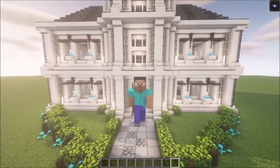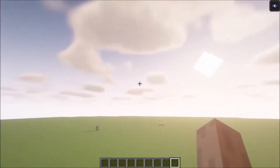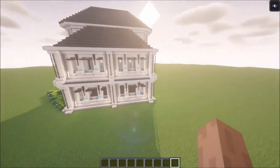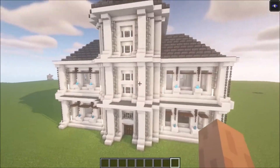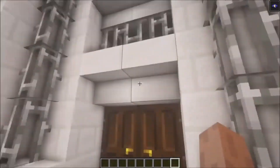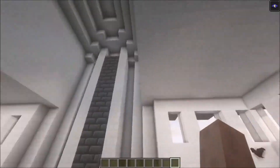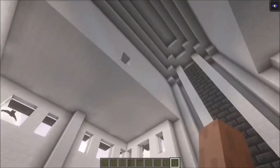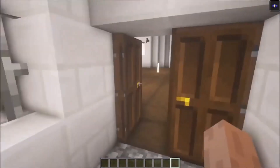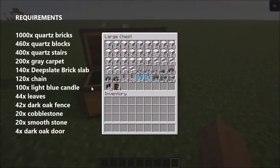Hello and welcome back to a brand new episode of the Let's Build series in Minecraft. Today I want to show you how to build this modern house. It is a very modern design and believe me it is very easy to build as well. We got a massive interior, a lot of space on the inside, and we will definitely decorate this in the next episode — so let me know in the comment section if you want a second part. The requirements for this episode is everything you see right here.